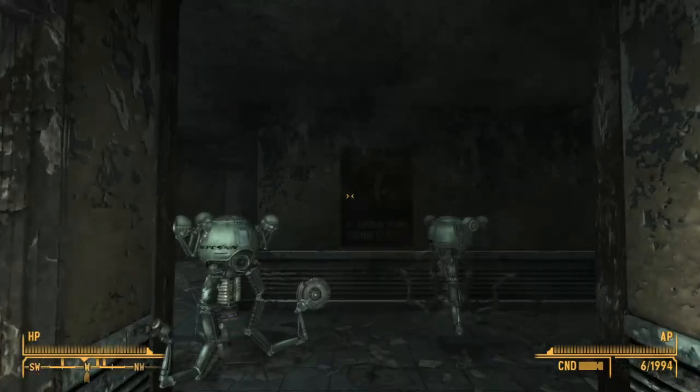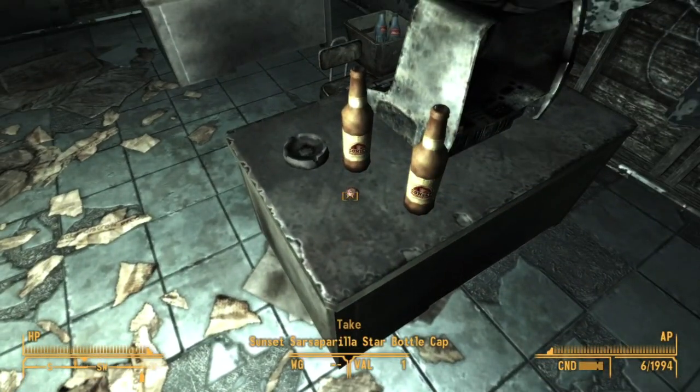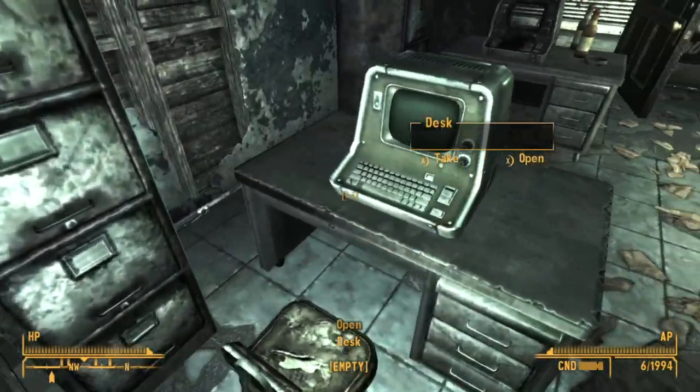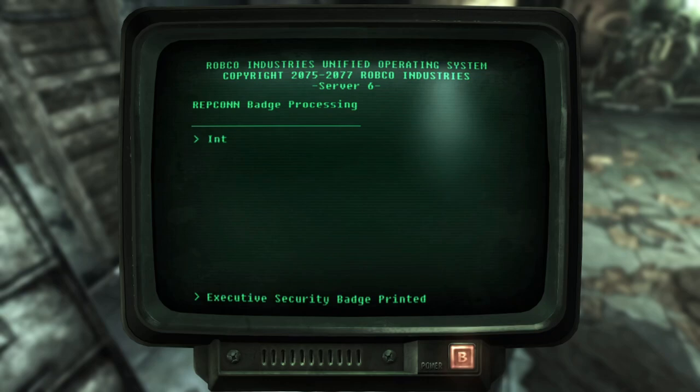Keep wandering around and find this poster that says 'wear your badge, it could save your life.' Directly on the left, we have a star cap on the table, a keycard for security access to this floor if you didn't grab Jenny Millett's keycard, and we can also get a keycard for the third floor on this hard locked terminal here.